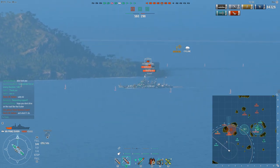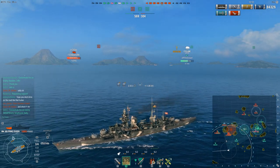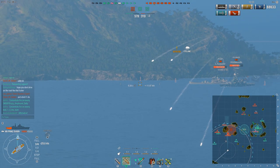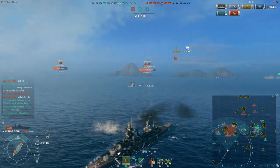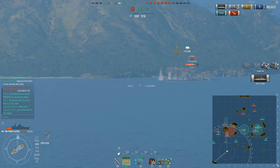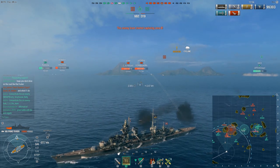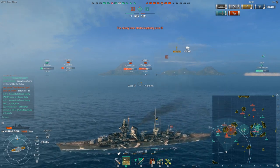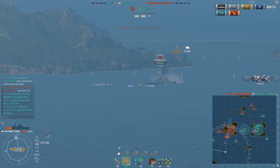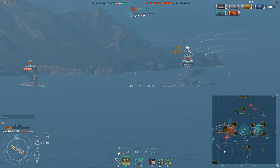An enemy Colorado and Atago are hugging over there, so we'll fire AP rounds into them — they're both broadside so we should get damage wherever we hit, unless we hit the Colorado's armored belt. The Colorado fired at us but will miss. We're keeping focus on the Atago because he's the real threat — I can likely dodge the Colorado shots. The Atago wasn't giving quite the broadside I wanted, so I shot into the Colorado superstructure and got a couple overpens. The Colorado is about to die but is healing.